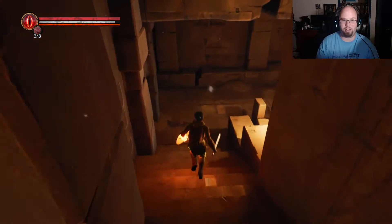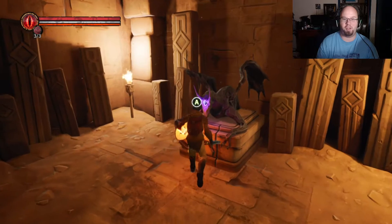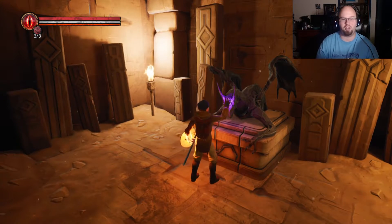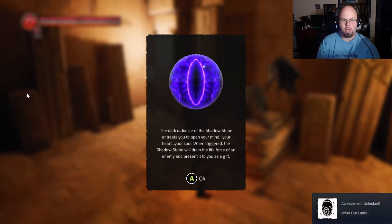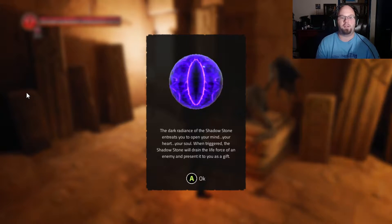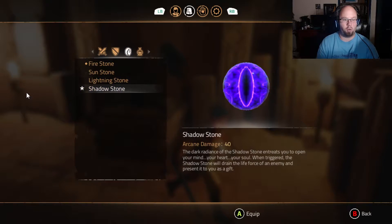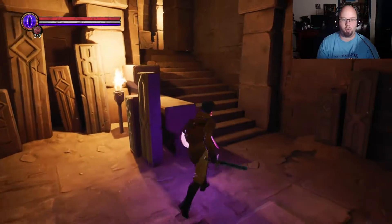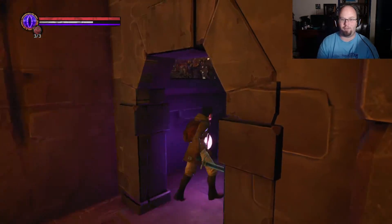Oh, it's the labyrinth ability — this is the one you can use in the labyrinth. I don't know what it's called. 'Dark Radiance of the Shadow Stone — open your mind, your heart, your soul. When triggered, the shadow stone will drain the life force of an enemy and present it to you.' That's very useful! I want the shadow stone — this will be useful in combat because I can just drain life force out of enemies.